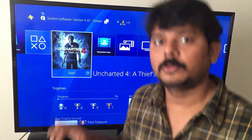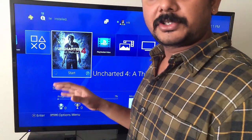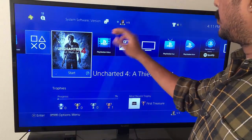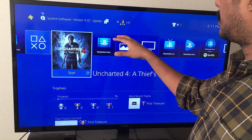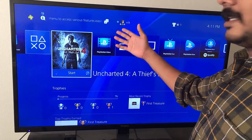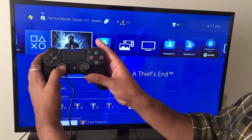Hey guys, in this video I'm going to tell you: don't just log off your PlayStation. You need to switch off or power off using the power options. So you need to log off first from your user account, or you can directly go to Settings.